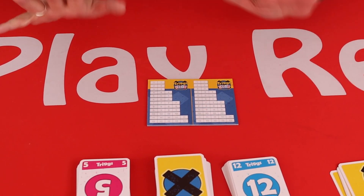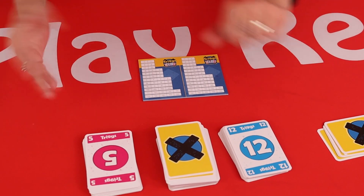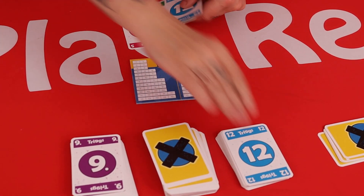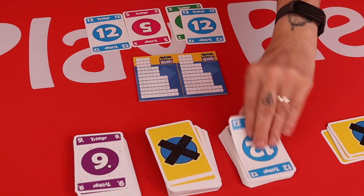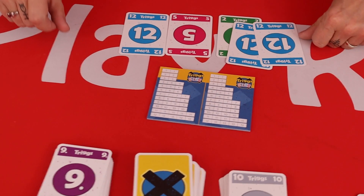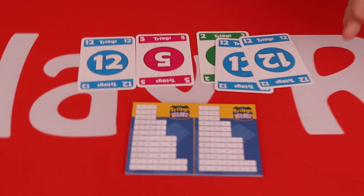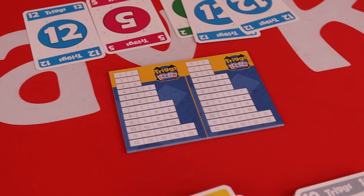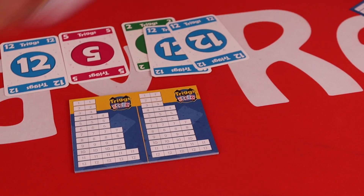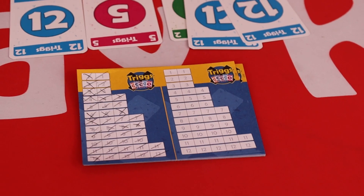That leaves me with no cards in hand and means I have to draw five cards from the deck. So I draw five cards. Now I have three twelves and can cross the twelves off. Play will continue until one player has completed their card and they will be declared the winner. In our last game everything was crossed off and Rob was the winner.